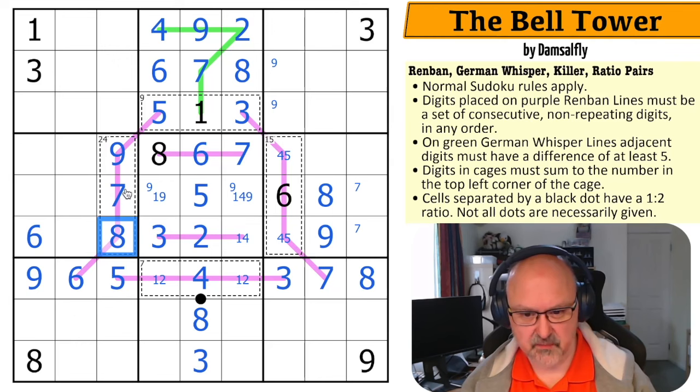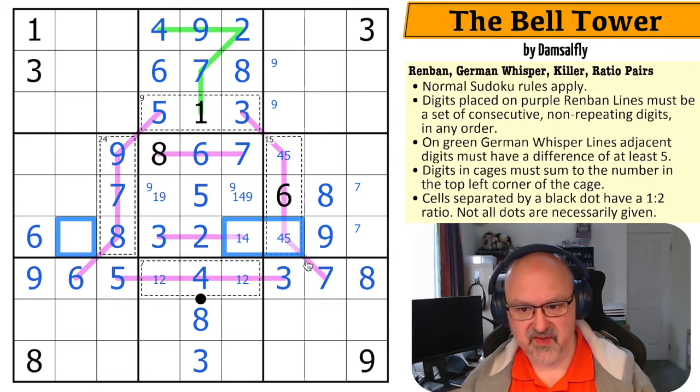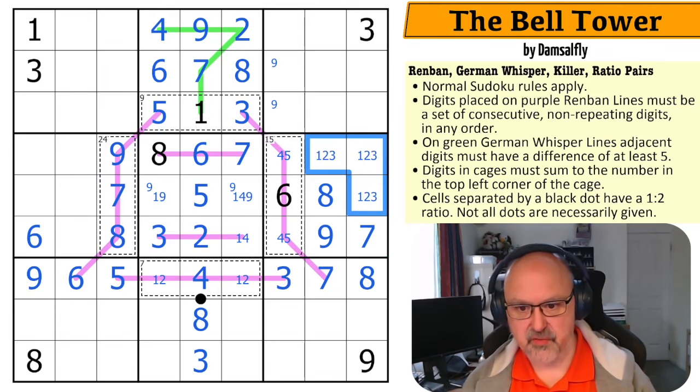This eight basically looks back, making that seven and that eight — that would have done it more easily. Where is seven in this row? Can't put seven there, there, or there. So that's the seven in the row. This is a one, two, three triple because I've got four, five, six, seven, eight, nine accounted for. The three looks down, taking three out of there, making that the three.